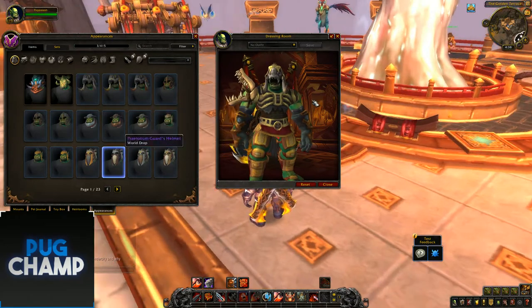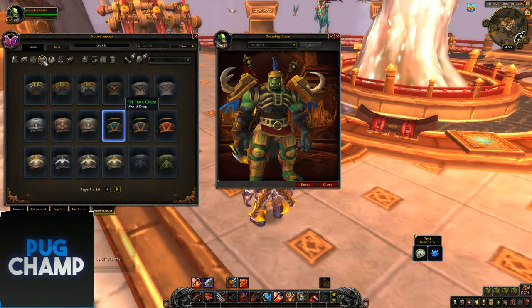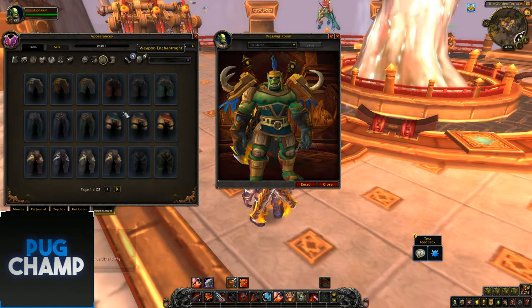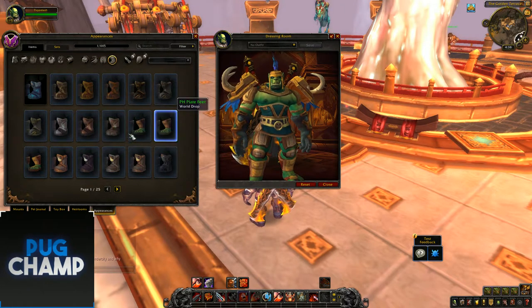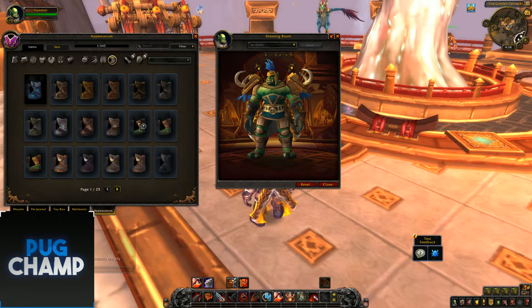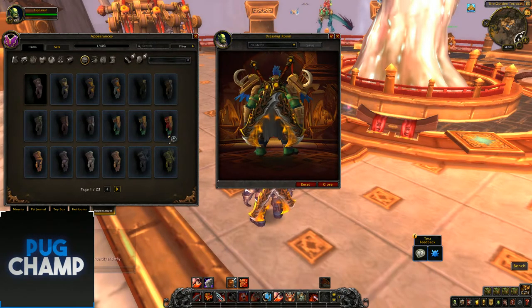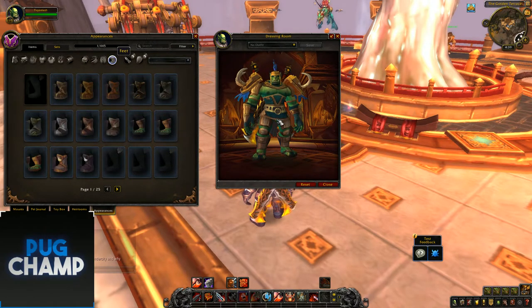Now I'll just do the full sets. I'll get a full set of this Zandalari blue one to show that off quickly — blue legs, blue feet, and hands. There you go — it looks really good, really simple, and shows off the new colours nicely.